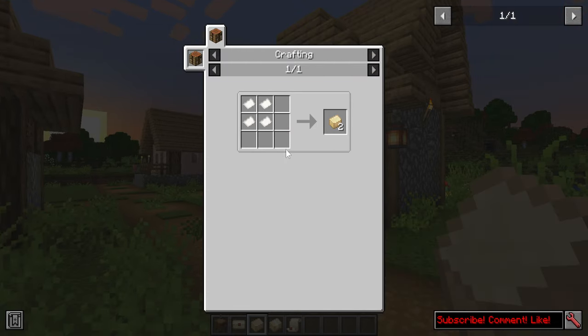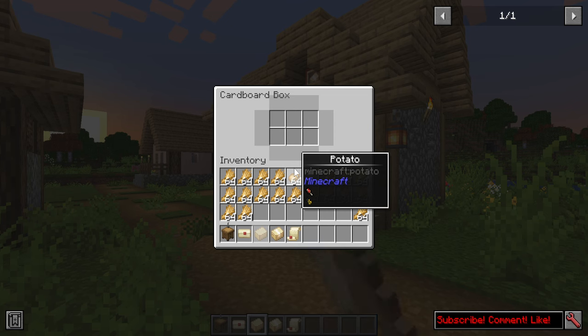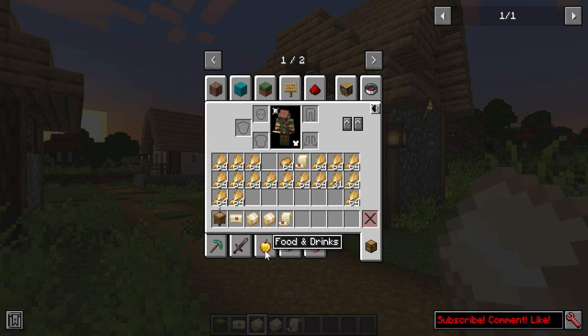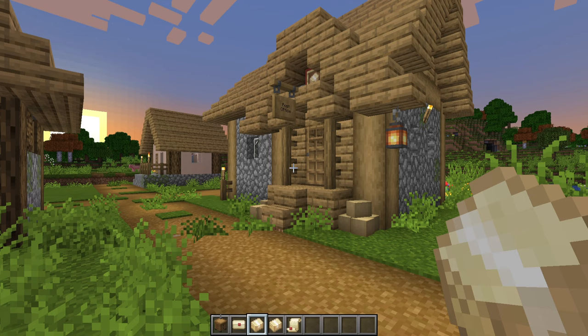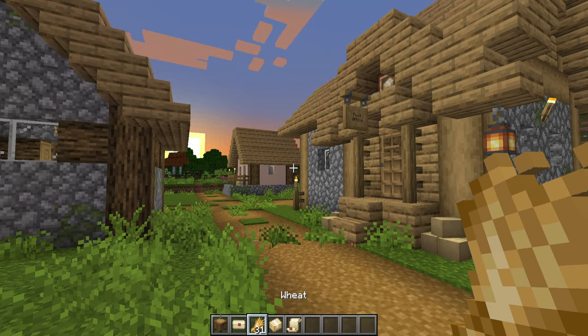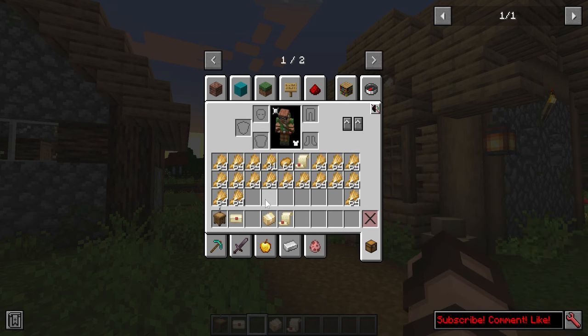Cardboard boxes are just made with four paper and you get a couple of them. They're basically unsealed packages. When you right-click with one in your hand, you have six slots where you can put ingredients in and package it, which then creates a package. In order to open the package, you'll need to rip it open with your teeth. Then you get the contents and the actual cardboard itself is disposed of — it's just gone forever.